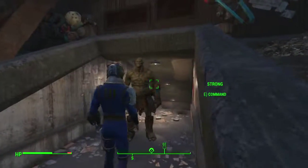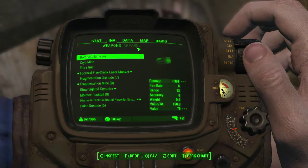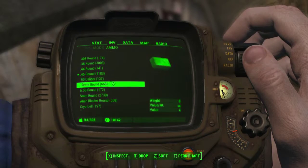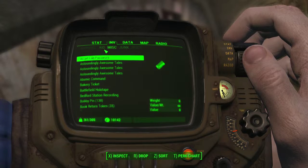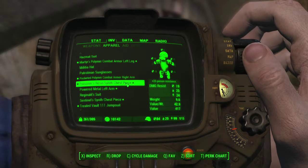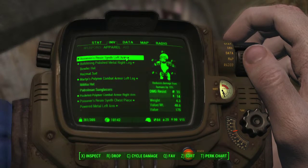Me and my friend have a little trip to make. I got some junk on me, I got some mods on me. Ammo doesn't weigh much, miscellaneous doesn't weigh that much, some aid stuff that weighs me down some. Apparel — power metal left arm, I guess I'll replace that with assassin's.